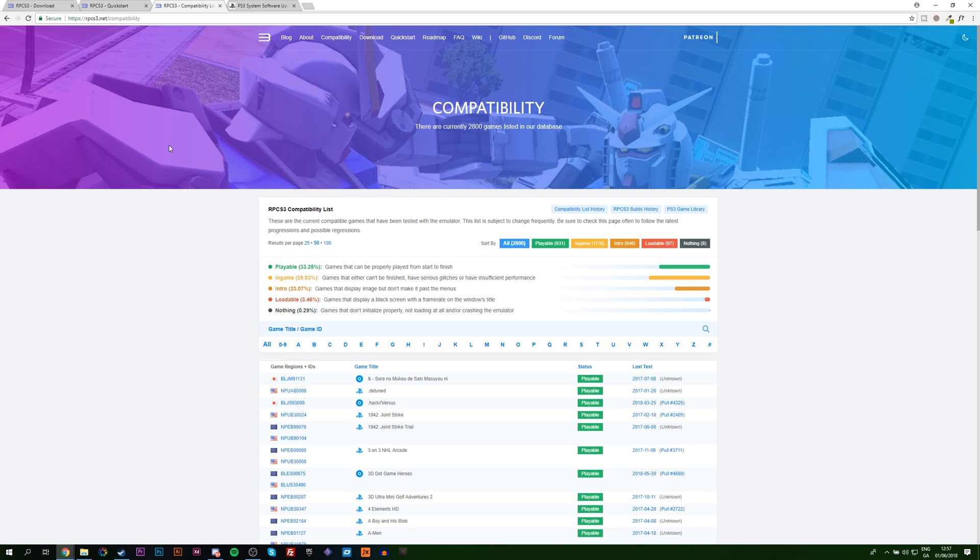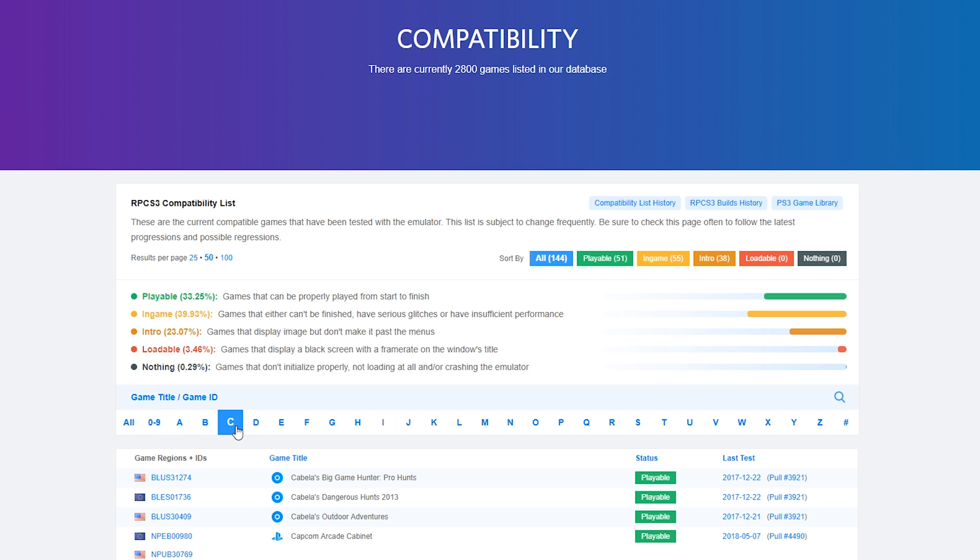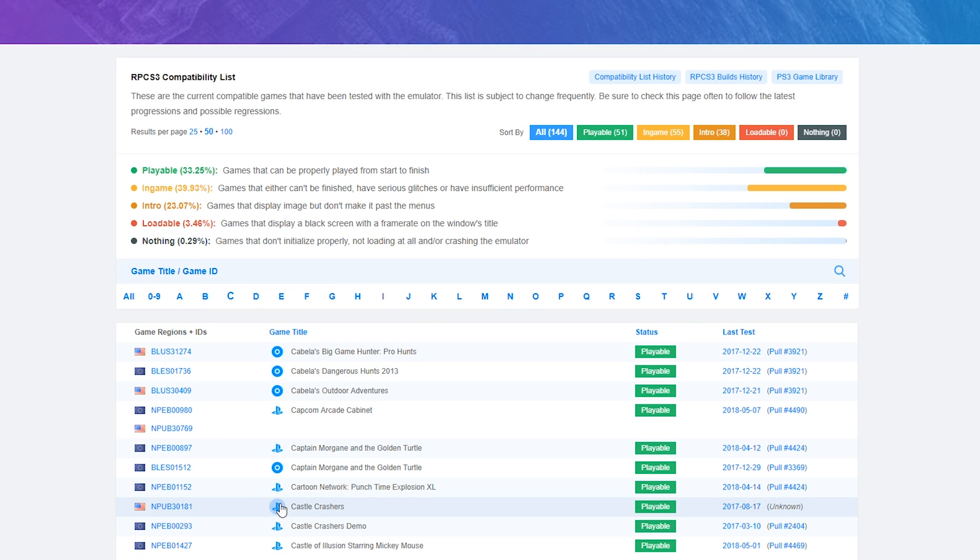Next we're going to look at the compatibility list, where you can see all current PS3 games separated into different states: Playable, In-Game, Intro, Loadable, and Nothing. These determine how well certain games will run in this emulator. Games rated Playable will run 100%; In-Game means they get into gameplay but may have glitches or bugs; Intro means it only gets to the intro sequence; Loadable means it might get to the main menu or past the boot screen; and Nothing means it won't run at all. I'd recommend checking this before downloading the emulator for a specific game.